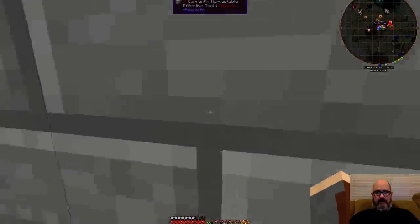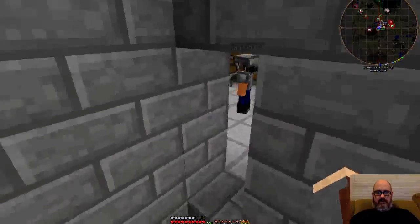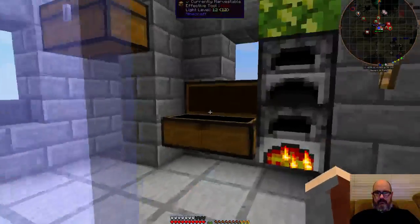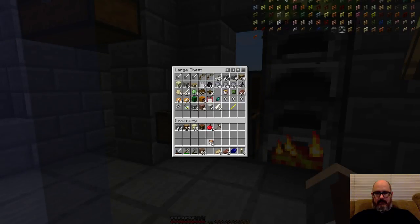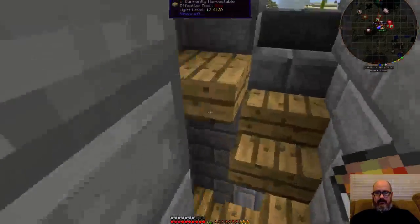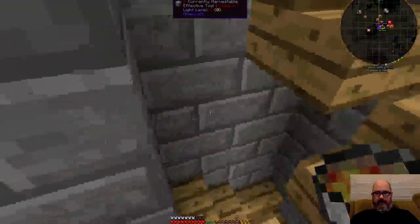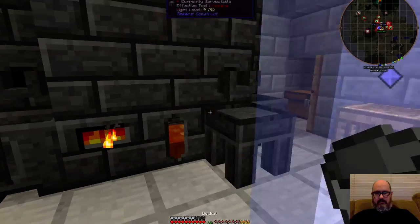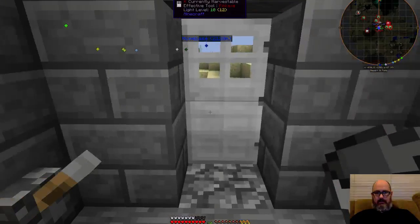I was going to use one of those buckets of lava. There it is — and I need a bucket of water. I'll dump this lava into the smeltery to fuel it, and then I need some water.